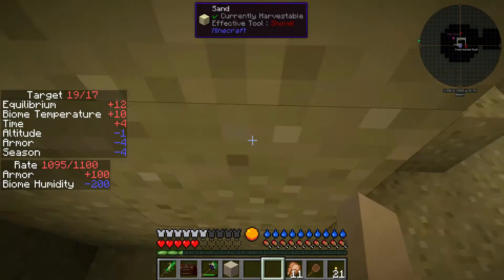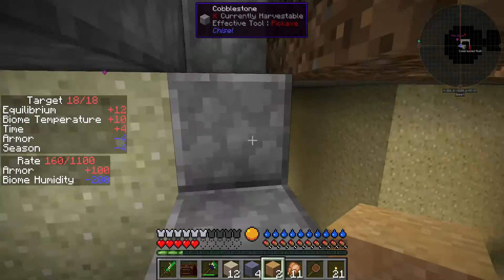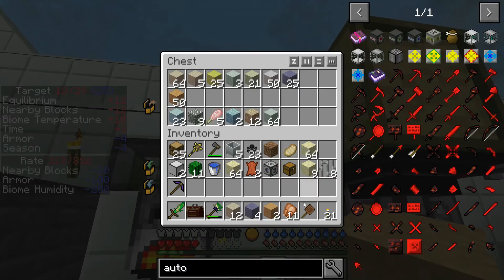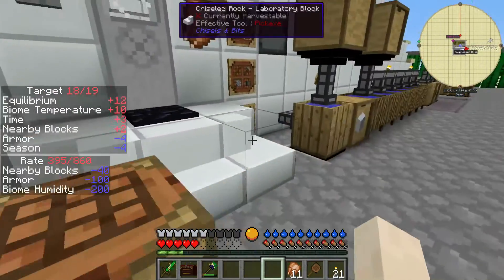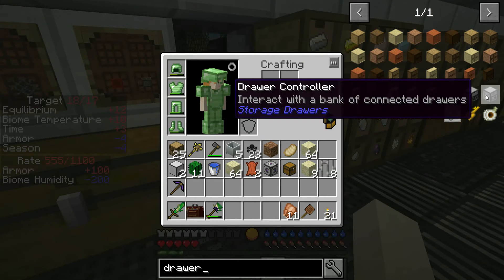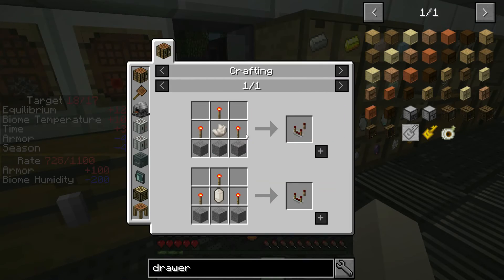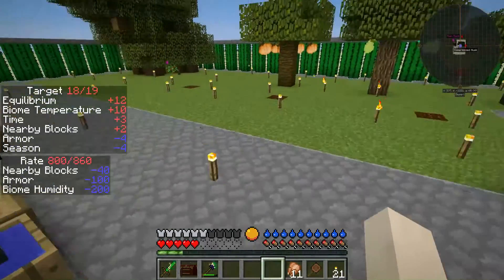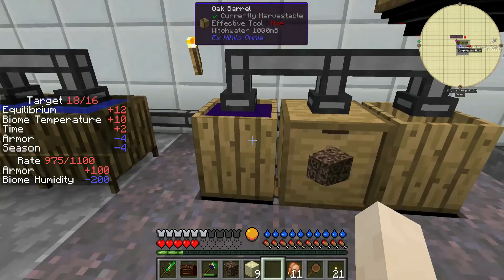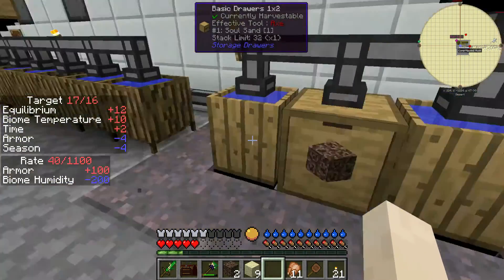Where the other materials get pulled to is my next step — the drawer controller. The drawer controller needs one diamond, one drawer, redstone, and two redstone comparators (which need two nether quartz). I don't have any nether quartz left and I don't want to use my pure nether quartz. Let me get some by sifting. I'm going to need two nether quartz — I got both of them. Also, it's time I started making more of these comparators.